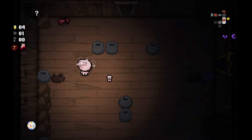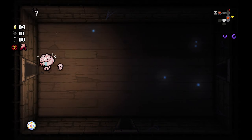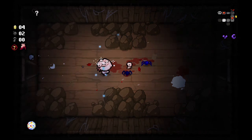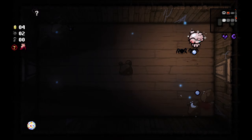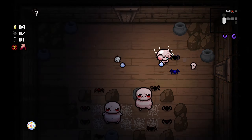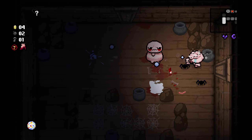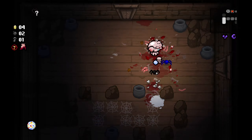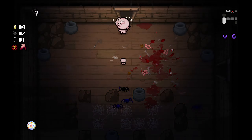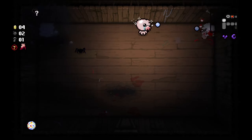I'm at full health right now — three hearts. To access the challenge room I need to take two full hearts worth of damage. Touching the spikes reduces my health by one heart, so I need to walk over the spikes twice. Though at the end of the day, we might not even get a self-sacrifice room on this floor to begin with, which would be quite terrible.